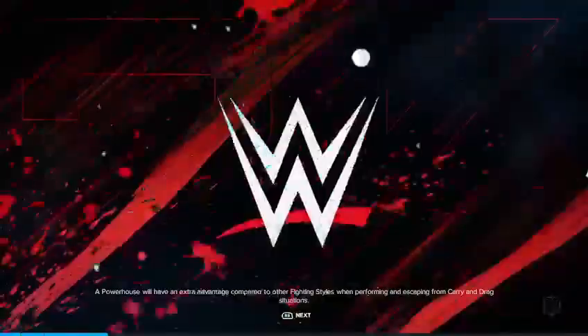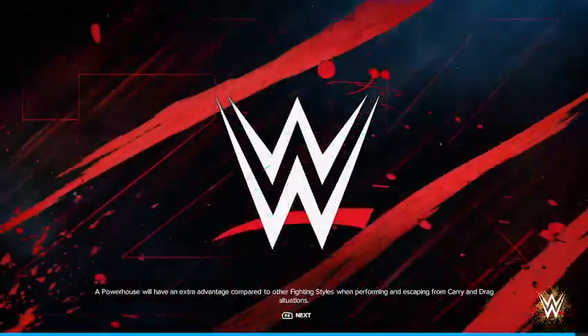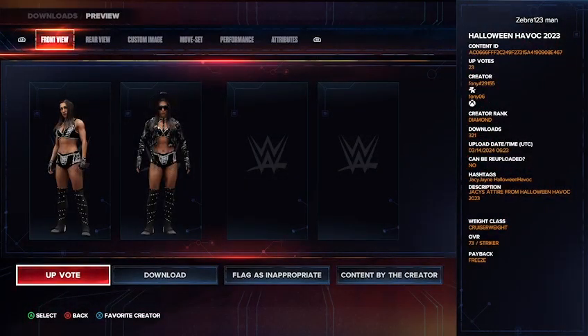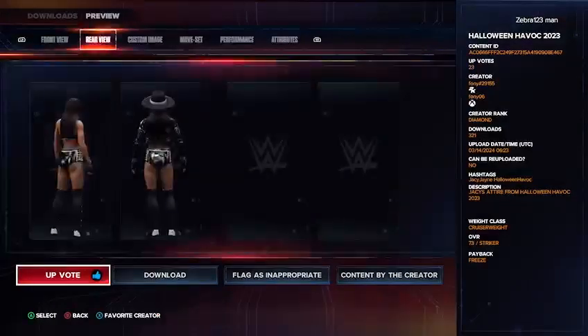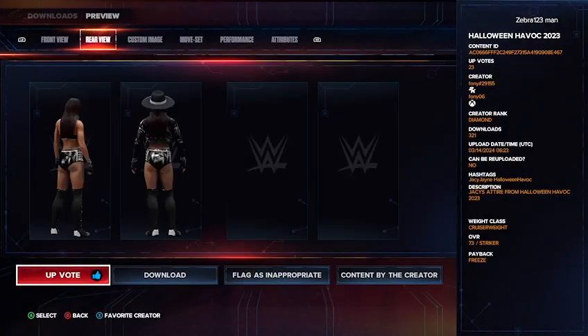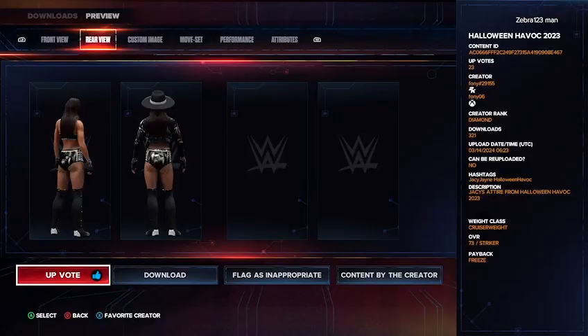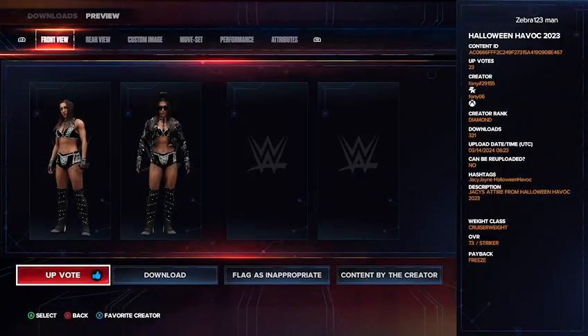Here we go — Halloween Havoc, and this is JC Jane's attire from Halloween Havoc. This is a really cool attire I definitely recommend downloading. The creator is Phony hashtag two nine one five five, and the hashtags are JC Jane and Halloween Havoc. You get her entrance attire and ring attire — the jacket, hat, trunks, gloves, glasses, and the ring gear, which looks amazing. Definitely download this one if you like JC Jane and Halloween.